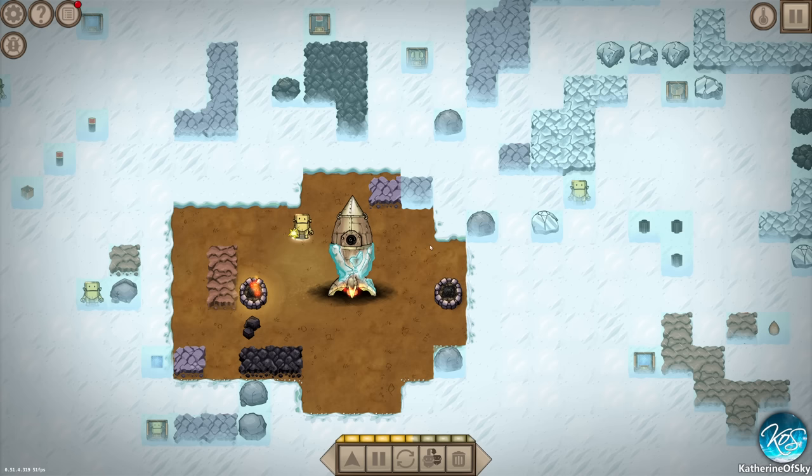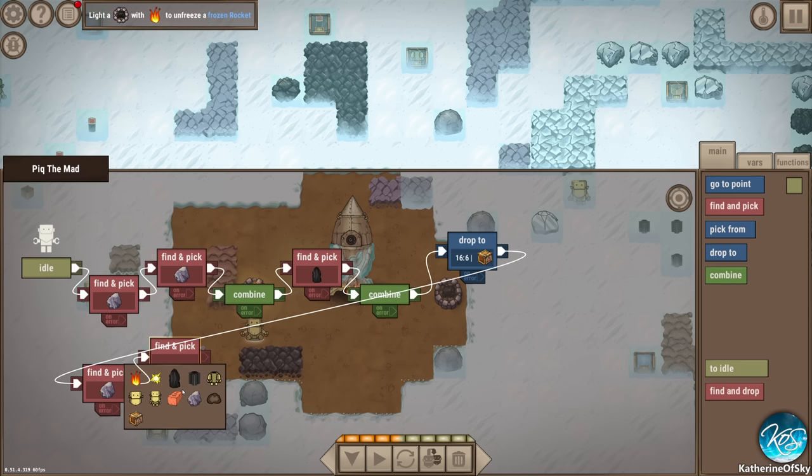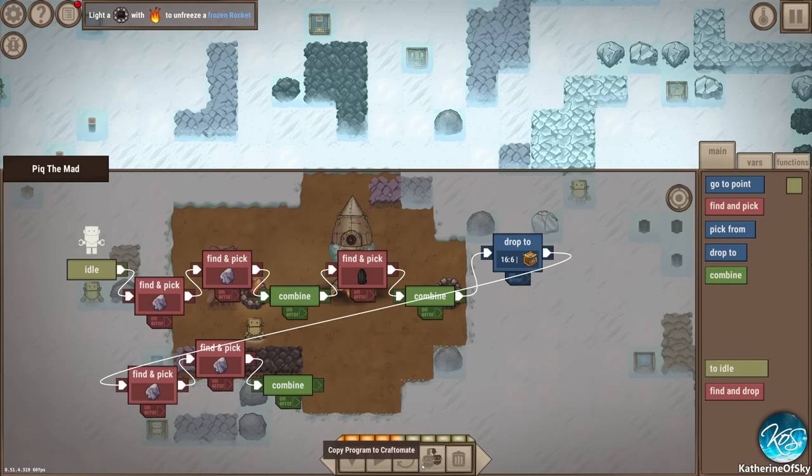Let's put the bonfire over here - this gives you the AOE of how much is covered. Now I want to tell this little guy to do a copy of this whole thing. Find and pick stone because fire doesn't burn that fast, honestly. Can I copy this whole program?